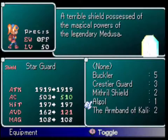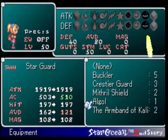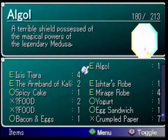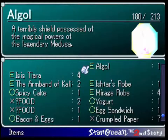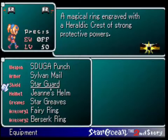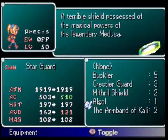The Algol is a terrible shield possessed by the magical powers of the legendary Medusa. It's got some really nice stats — some additional stamina — it's actually a really good shield. I believe Opera and a couple of others can use it. What it does is it has a chance when it blocks to inflict petrification on the enemy. It's actually the most accurate instant death item in the game. This is useful in like two fights in the game, so I'm not really going to put it on until then, but it's nice to have created it for the post-dungeon.